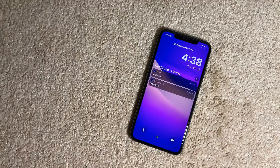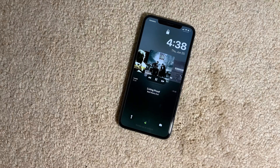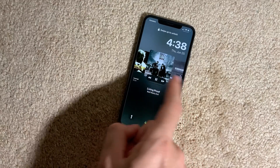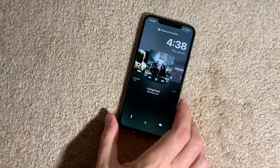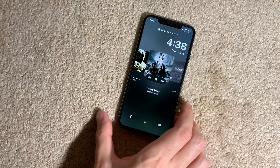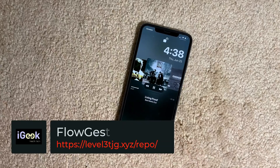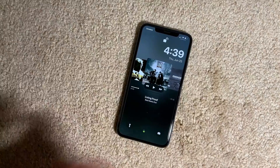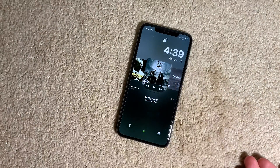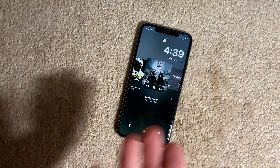You may remember the paid tweak called Flow, which I presented in an earlier video — it gives a nice look to your now-playing music on the lock screen. There is an additional companion tweak now called Flow Gesture, which is free. Flow Gesture works with the Flow tweak and lets you tap on the music artwork to pause or continue the song. It's a very nice, straightforward tweak — if you're using Flow, I highly recommend using Flow Gesture.